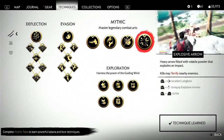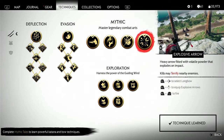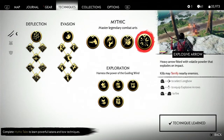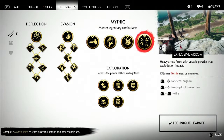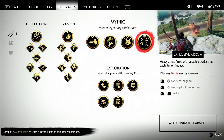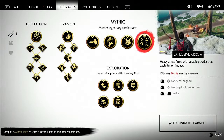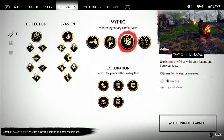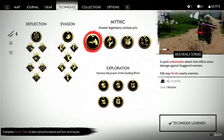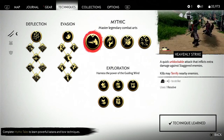The explosive arrow: R2 and then right on the D-pad to select the longbow, R2 up to equip the explosive arrow, then R2 and L2 to fire. Dance of wrath costs three resolves. Heavenly strike is quite nice for a tough one-on-one duel, typically a boss fight.